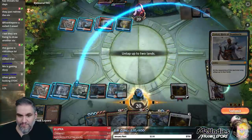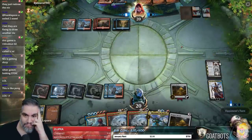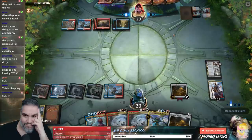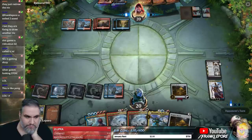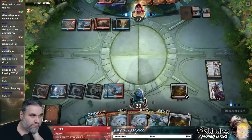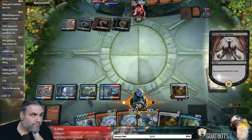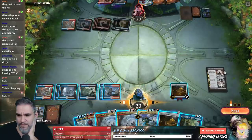We should have done that first, then we could have played this — now we have to live with the regret. They got a Niv on top, so we do have to find a way to deal with that guy. They exile one, two, three, four, five, six — so we did it for two just to kill Teferi.